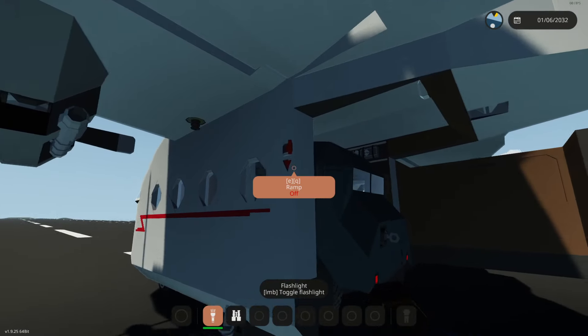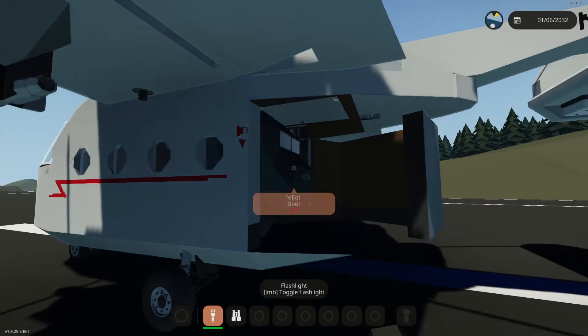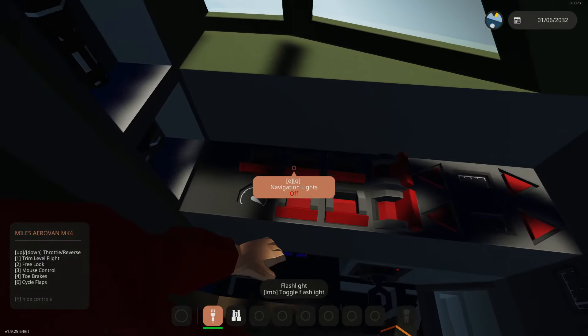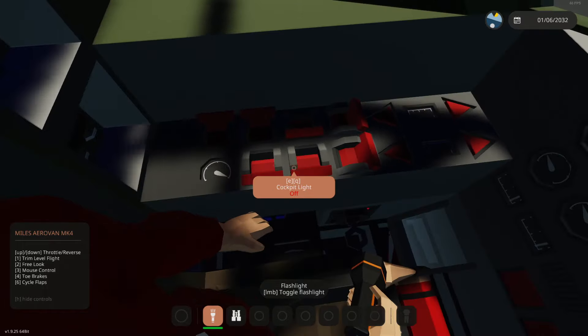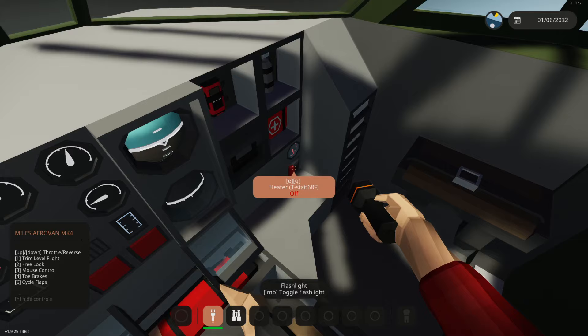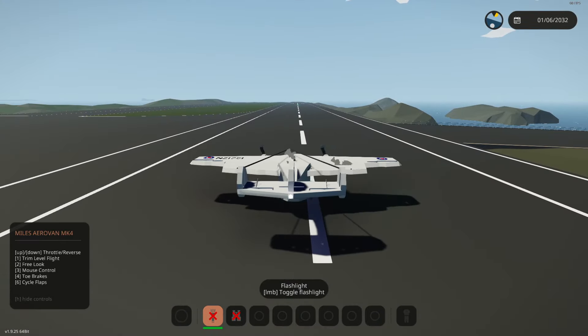Alright, close the ramp. There we go. Close the door, and now we can probably get in and fly. Start the engines. There we go — there's the throttles. Batteries right there, instrument lights, cockpit light, landing lights right there, parking brake's right here, and we should be able to just take off and go. Maybe.